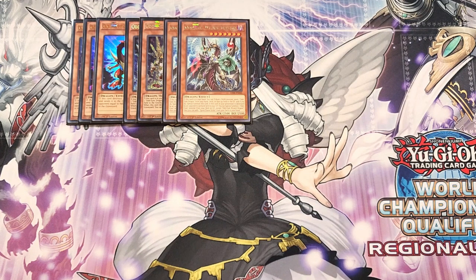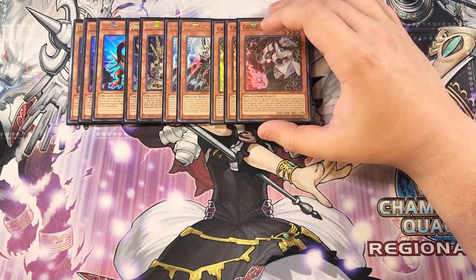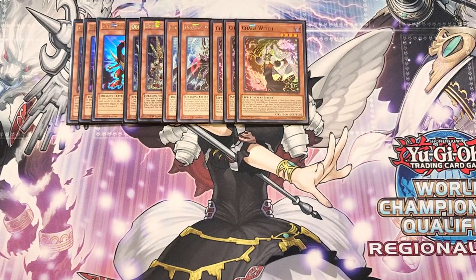We then play three copies of Chaos Witch. This card generates tokens, which is really cool. You can tribute this card and then special summon two dark beast tokens that are fiend, dark, level 2, 1000 attack, and 500 defense. If this card is banished from your hand or graveyard, you can special summon two light beast tokens that are fairy tuner, light, level 2, 500 attack, 1000 defense — a great ability to instantly get cards on the field so you can start synchro summoning into some really powerful cards.